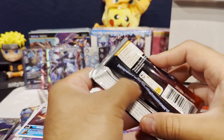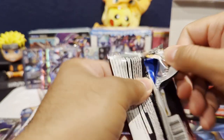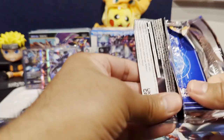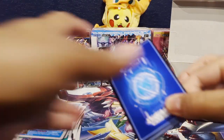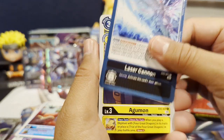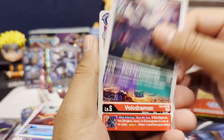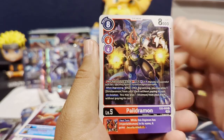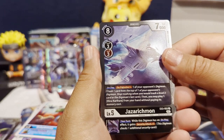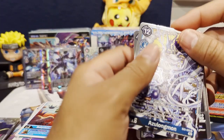So I think we should be coming up on a couple more SRs and then potentially another alt art, and then maybe a secret rare — but they're not guaranteed in the EX sets. I don't think they're even guaranteed in normal sets, but if you pull one, fantastic. And I think the highest rarity is like an alt art secret rare. As we get a Jazirishmon as our first rare, and then another Azulongmon as our second rare.